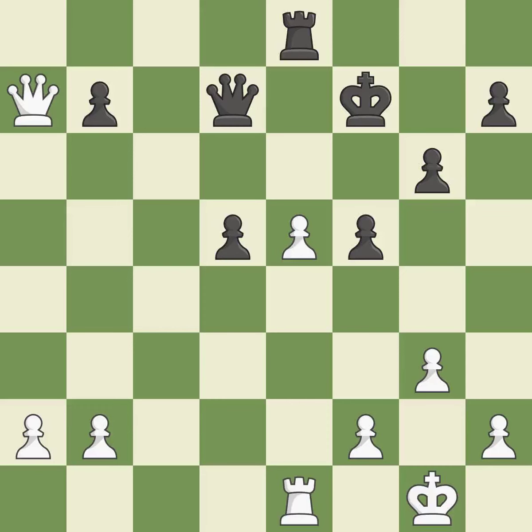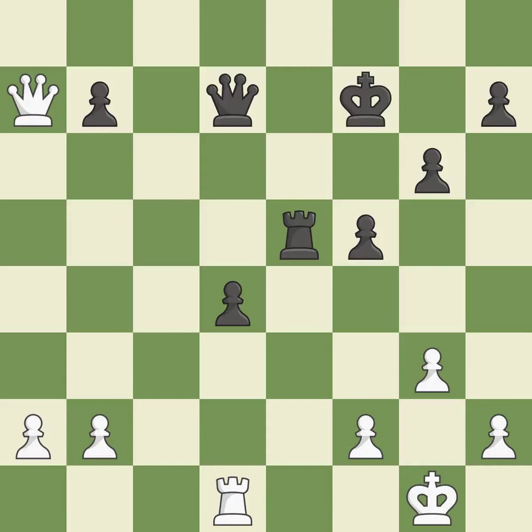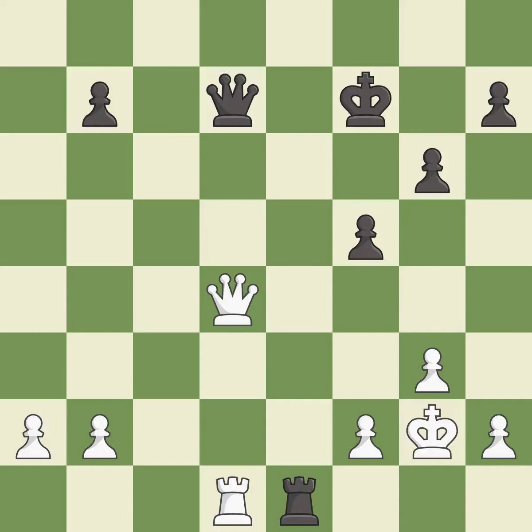That was a free pawn — it is best. This pushes a passed pawn — it is best. This gives away a free pawn — it is a blunder. That pawn was free for the taking — it is best. This loses material — it is a blunder. This threatens to win a rook. This is the only good move. This was a game-changing move, giving black a winning position — it is a great move. That leaves a rook vulnerable to being captured — it is an inaccuracy.